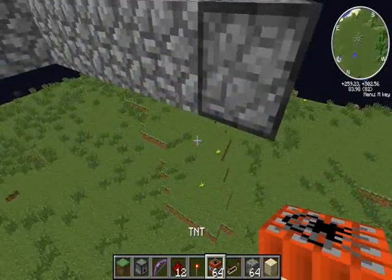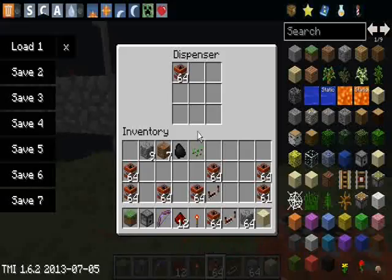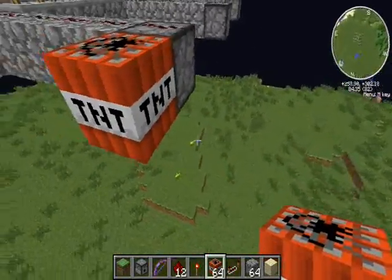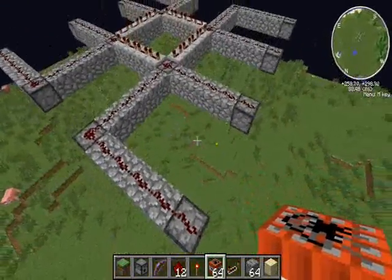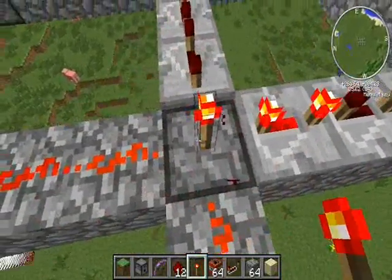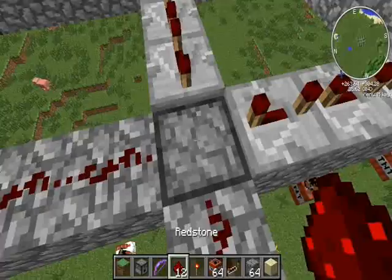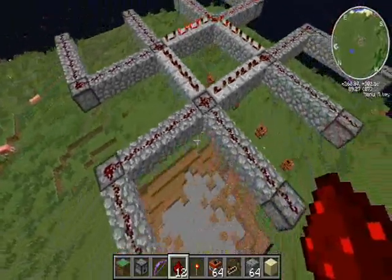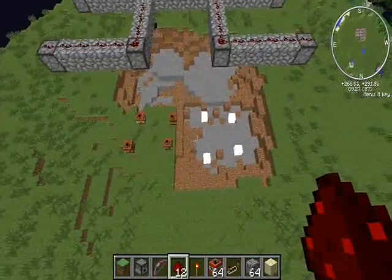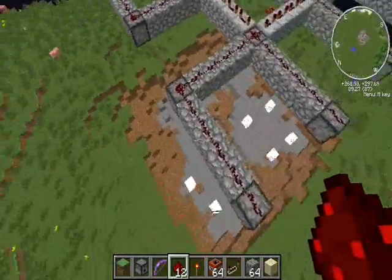Because of how TNT blasts, it'll leave you two extra blocks so you can have a water layer, and that's what I like about this. Let's start it off, get the clock going, and put a redstone back — it shoots four TNT at a time and does it pretty cleanly.